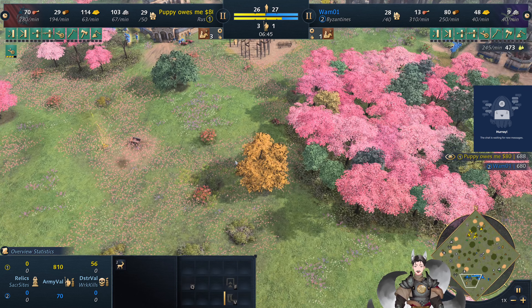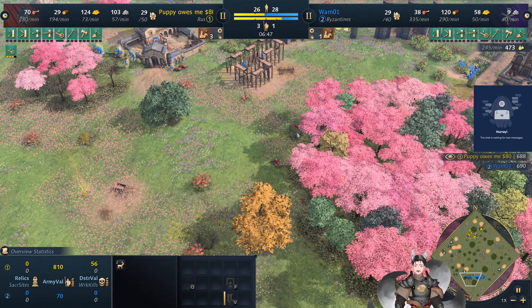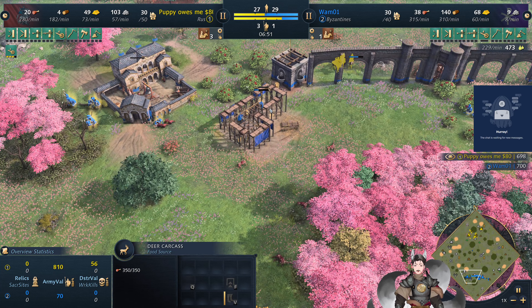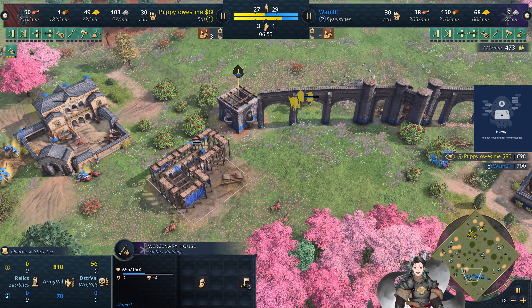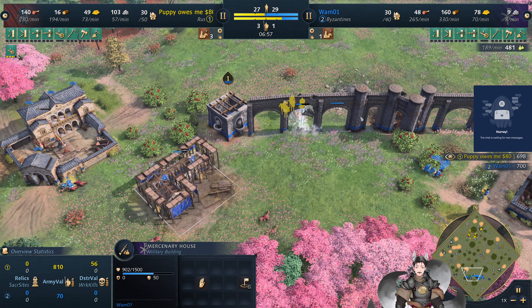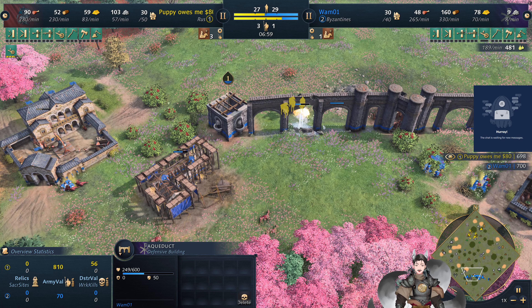Now we've got the deer deposits being cleaned up as well as a bit of berry bushes there. The deer is a little spread out over here, so we may need to get another mill over this region — maybe one right there because you see two deer deposits. Now we've got the mercenary house being deployed on the field.